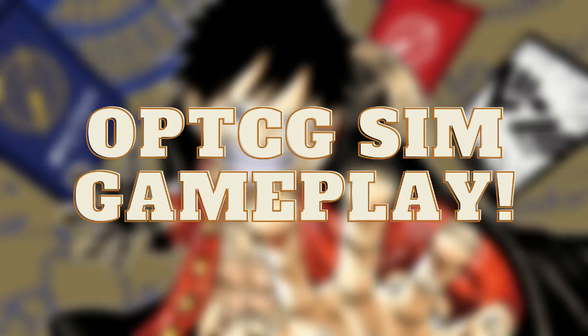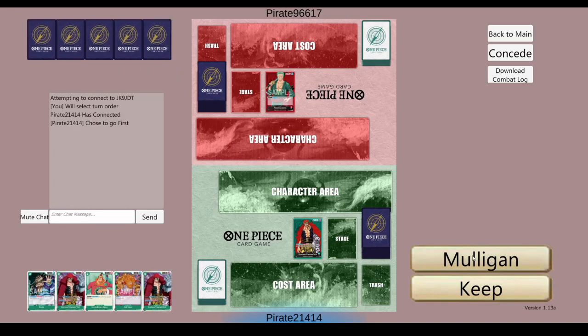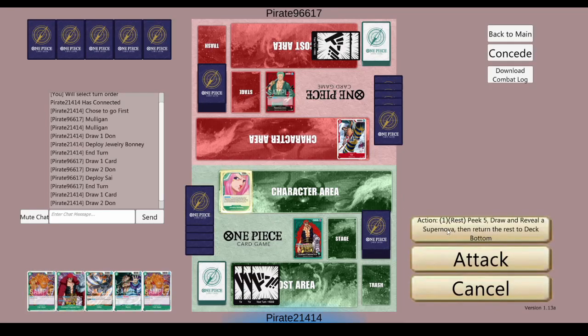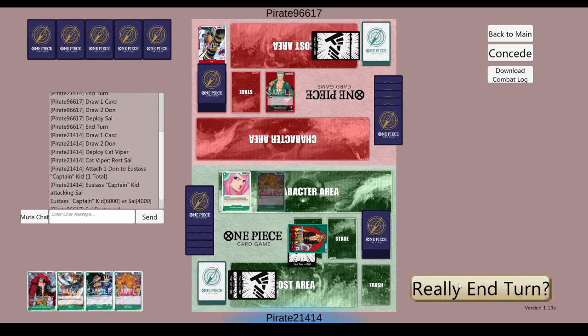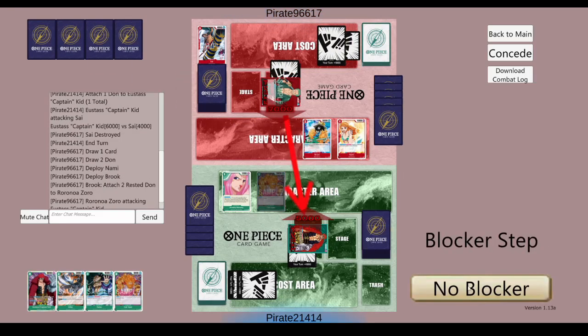Today we're going over gameplay where I played two matches back to back with my Kid deck — and they were both against Zoro. So we're going over one of the most common matchups in the game: green versus red. Typically against red I really want to go first because I want the first swing just in case they play something like Avivi or Asai on their first turn. So I start off with Jewelry Bonnie on turn one — and there it is, he plays the Psy.